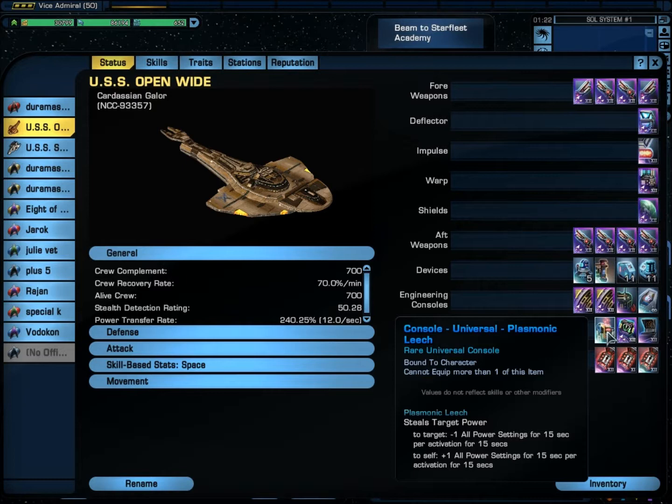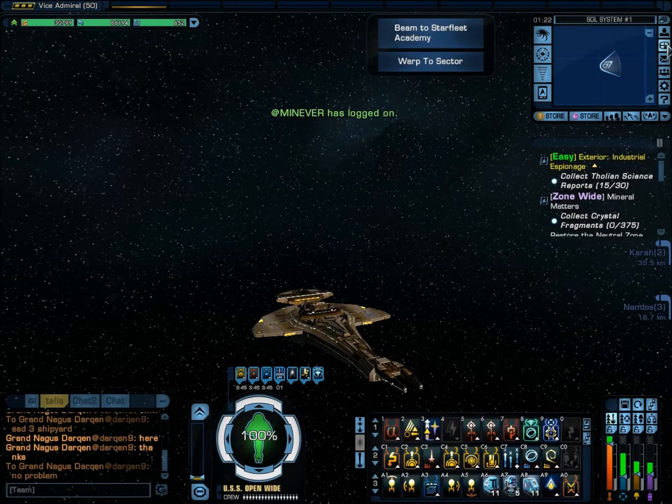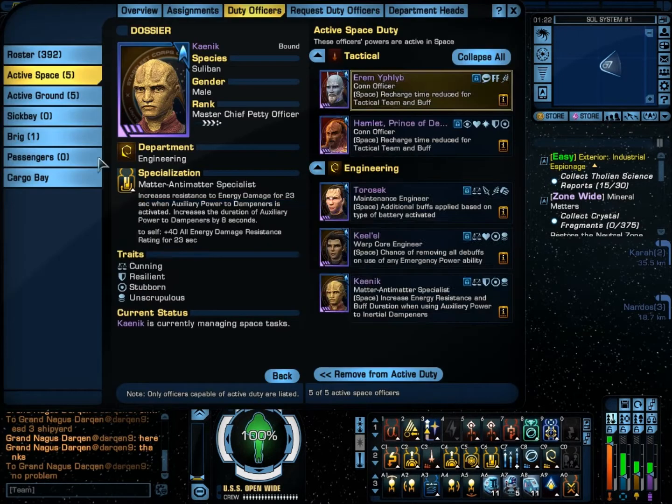That can help you in pretty much any match. The other thing is that everyone — and I mean everyone who flies any ship — should get the Inertial Dampener duty officer. He increases plus 40 to all energy damage resistance for 23 seconds. Get this DOff, or a blue one. A must have. You have to use the power Auxiliary to Inertial Dampeners ability, but it's a must have for any ship.